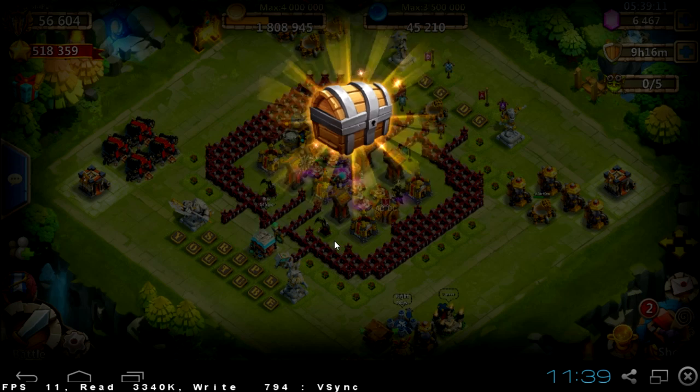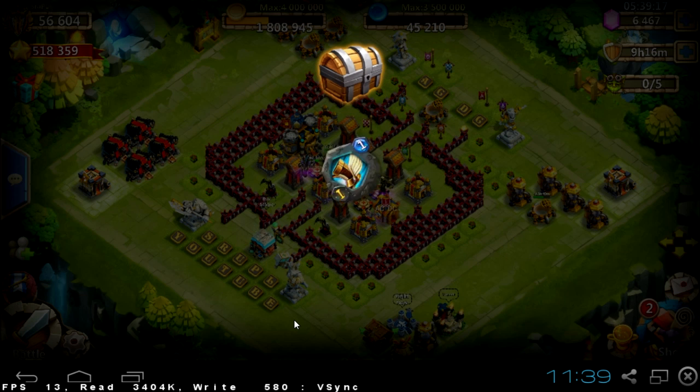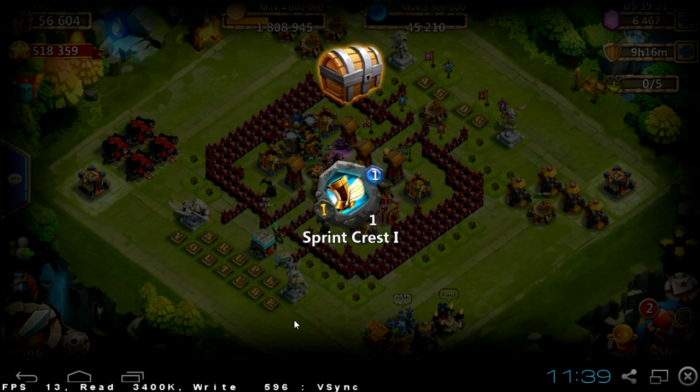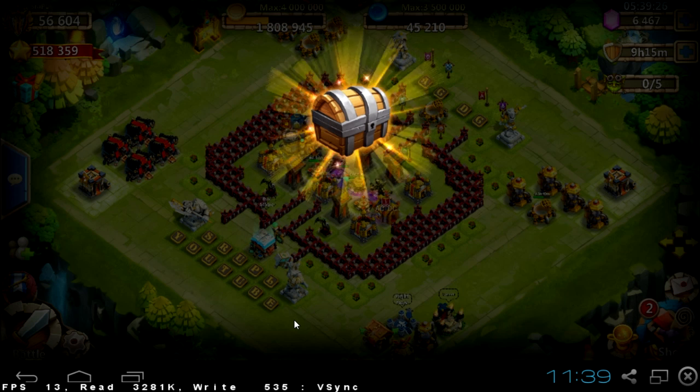3 rare and 1 mythic. There's a list of things you can get from each — you'll find the link in the description. And we are getting sprint, scorch, blade shell.